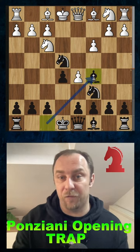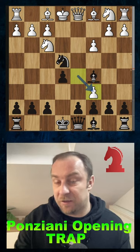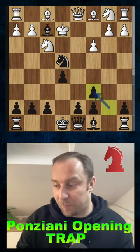We play now the so-called Vukovic gambit with the move bishop to c5, hitting the pawn on f2. Because after d takes c6, we play first bishop takes f2, and after king to e2, we pick up the pawn on c6.